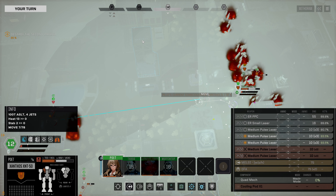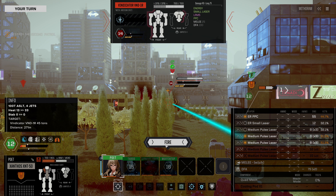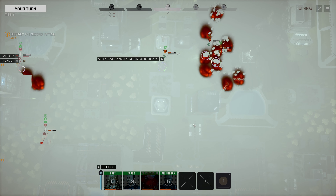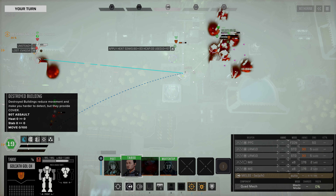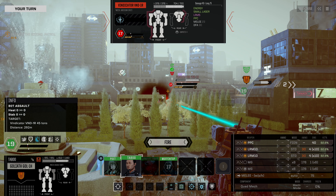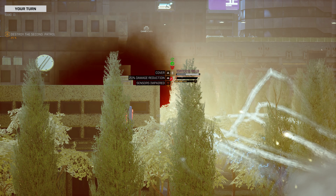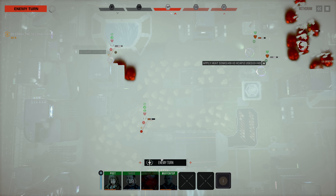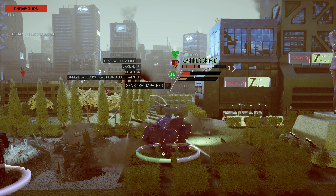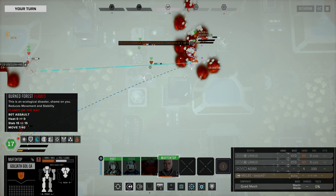Our Xanthos is going to close in and all we can fire on is that Vindicator. We're definitely going to fire the ER PPC here. Not quite the hits we were hoping for but the Vindicator is now unsteady. The Goliath is going to close in - I would love to continue firing on that Vindicator and that's exactly what we're going to do. We are running out of LRM ammo because these things also don't have much ammo. That Vindicator has taken a lot of damage. The stock loadouts are very underwhelming for their weight class.